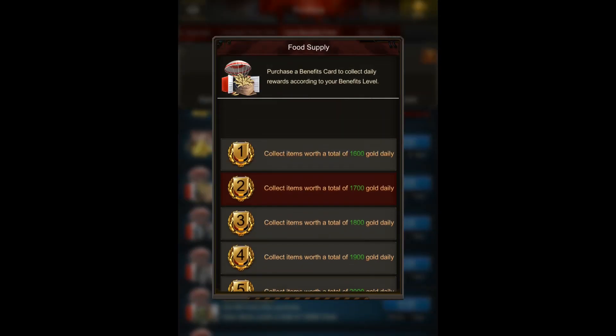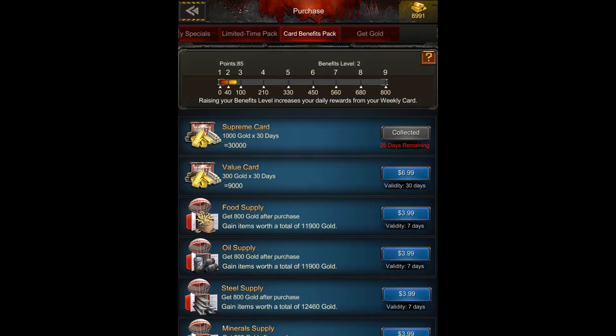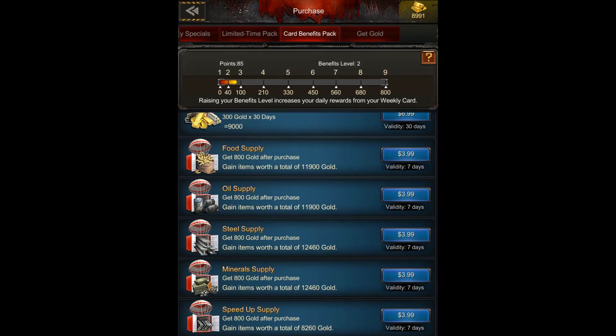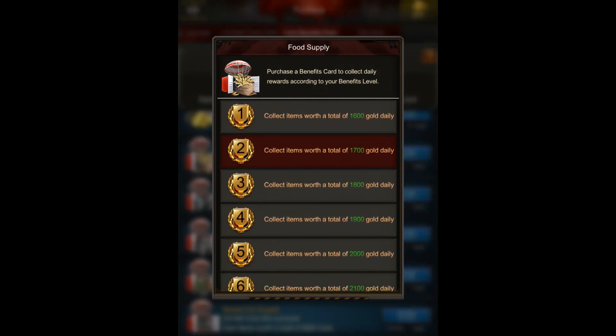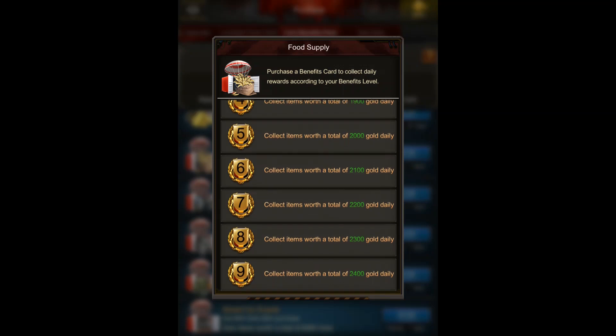Here you can see if you click on one of those — let's go with the Supreme card — there are no extra benefits. Value card, no extra benefits either. But when you get to the weekly card, you can click on one and see that if you're level one, you get items worth a total of 1,600 gold, then 17, 18, and 19 hundred, and it graduates up until benefits level nine.